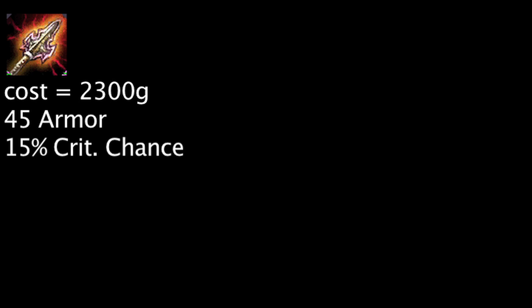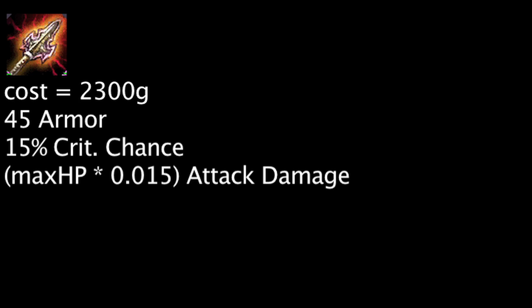Let's take a look at the item now. The Atmos Impaler costs 2,300 gold and will grant 45 armor and 15% critical strike chance. It will also grant attack damage equal to a champion's health times 0.015.